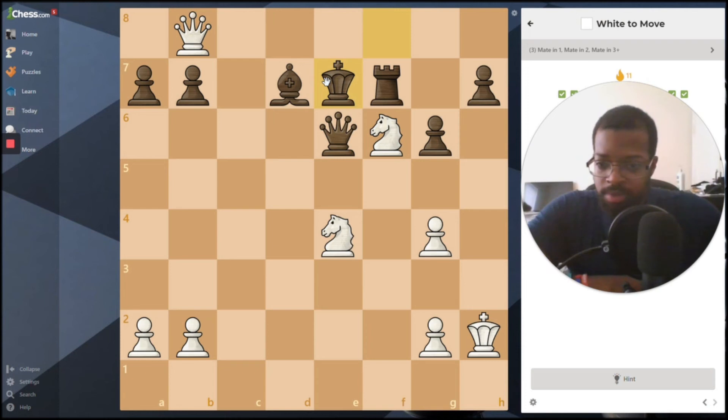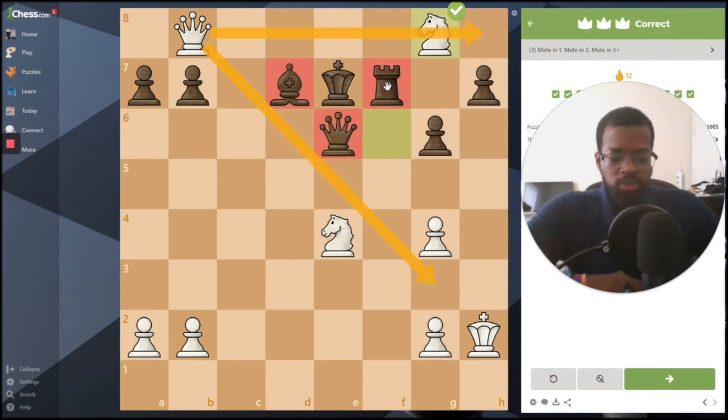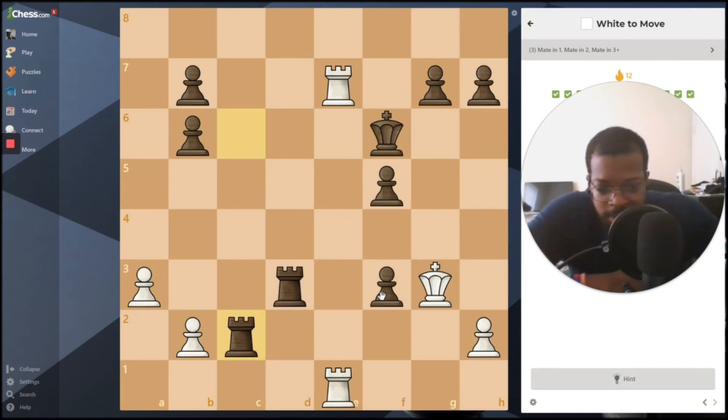I see this knight can jump here — it's attacking this square and the square it just left, and I think that's checkmate. Yes, that is checkmate! This queen is cutting off that diagonal right there. Black's own pieces are blocking squares the king could go to. You just need to attack the king where it is while blocking off this square, and this knight is protecting these dark squares — checkmate.